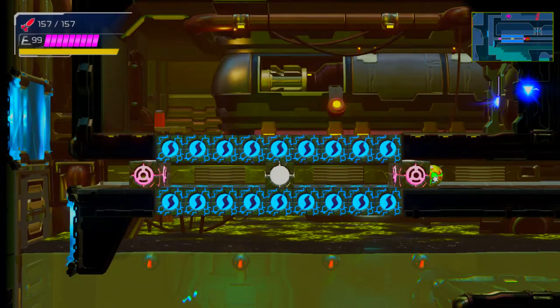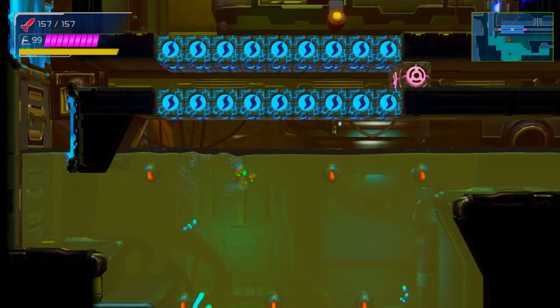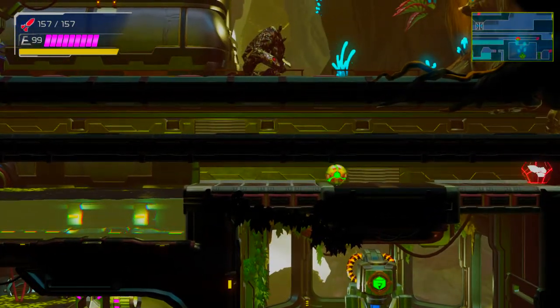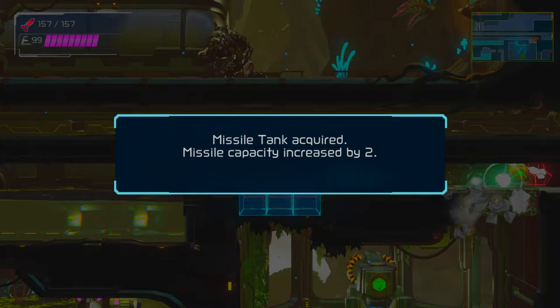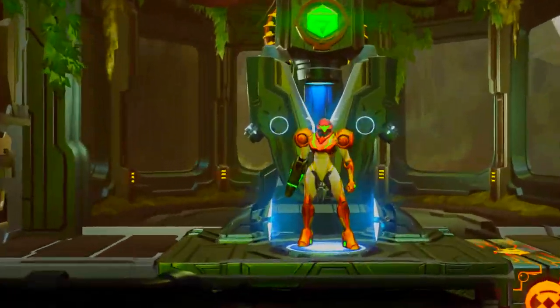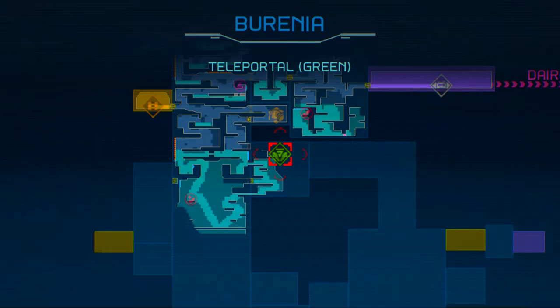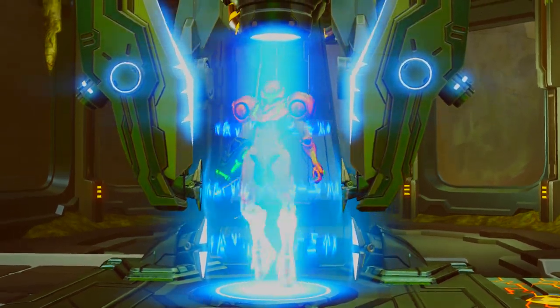This technique is developer-intended and pretty easy to pull off. Getting to this transporter uses the intended route — we're not doing a massive divergence. You can also grab this missile right now using a cross bomb. There's a power bomb block here so we can't go through yet, but it makes for good routing when you do 100% and have to come back later.